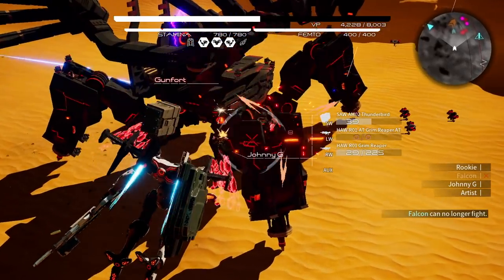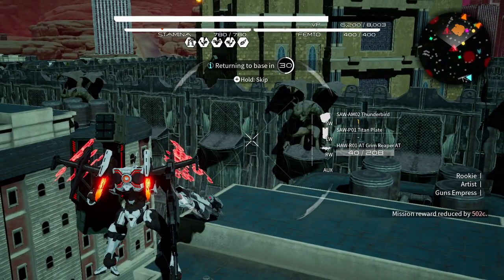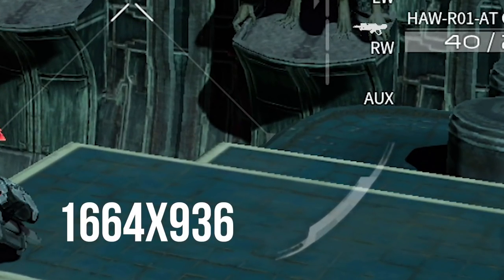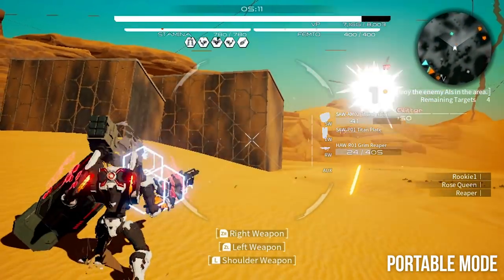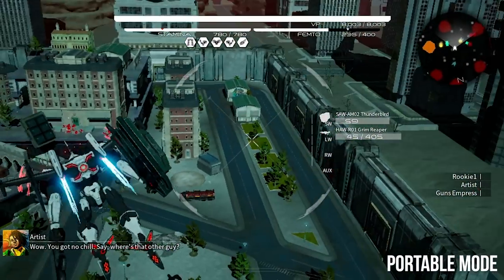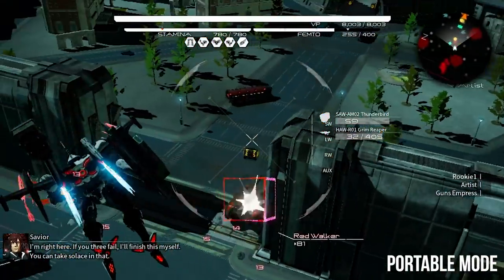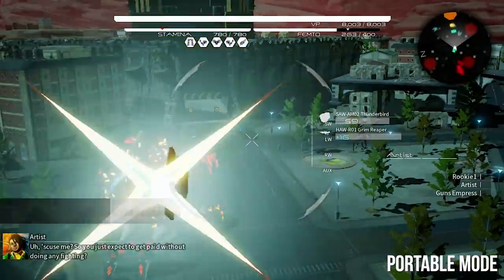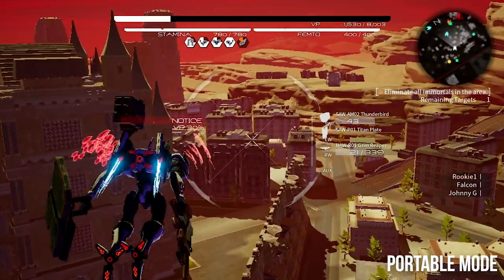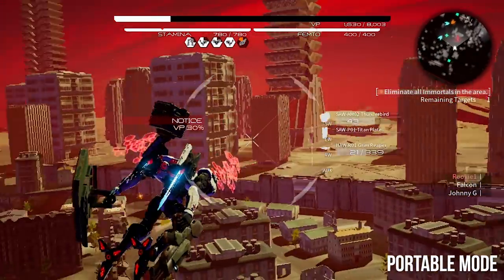In docked mode, Daemon X Machina targets full HD 1080p, but this drops regularly, spending most of its time closer to 1664x936 or so. In portable mode, the resolution drops to 896x504, with dips as low as 408p. Presumably it can reach the full native 720p of the Switch's screen, but I did not encounter this during testing, and the image quality is often rather poor. It's the lack of anti-aliasing that really detracts from overall image quality, leading to a rather pixelated looking game — one key area I'd like to see improved with the final product.